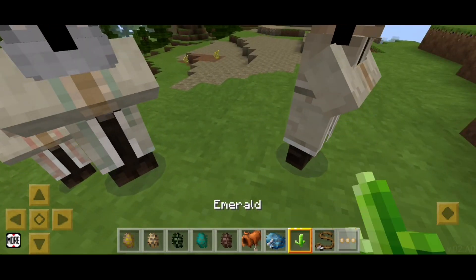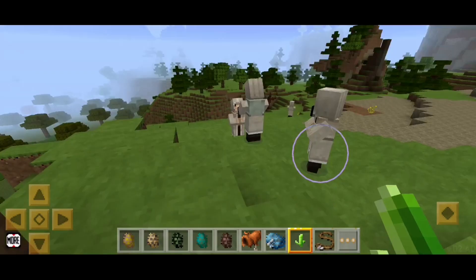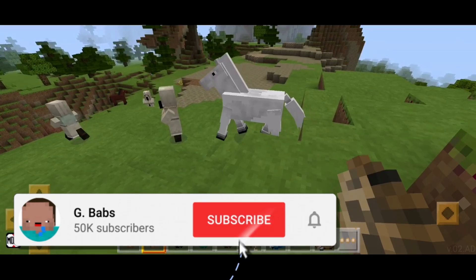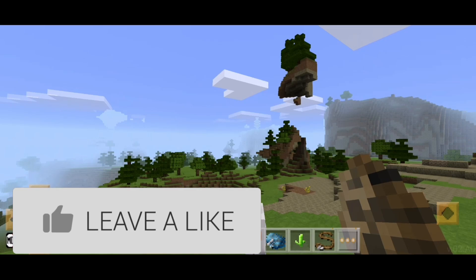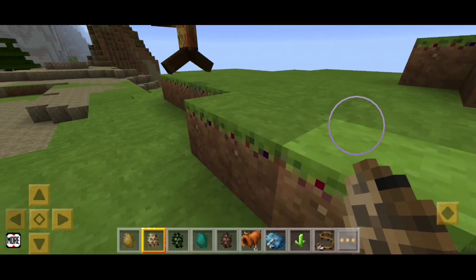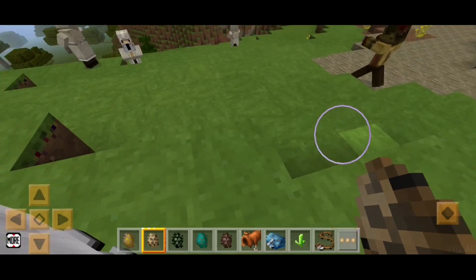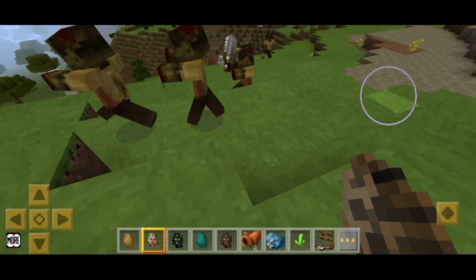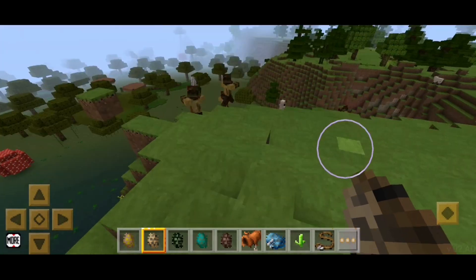This is pretty bad if you ask me. Why can't this game have working villagers? They're talking now but it's bad. Now we have a Husk, which I think is some kind of zombie — actually it's a desert zombie. He can survive by day! Oh, villagers — die, villager, die! Look at the sword in this game — these villagers are dead!